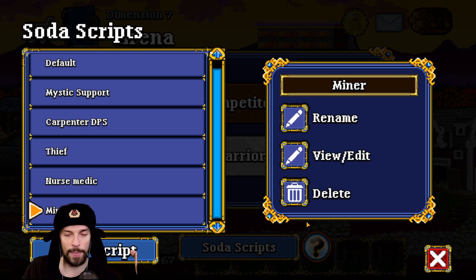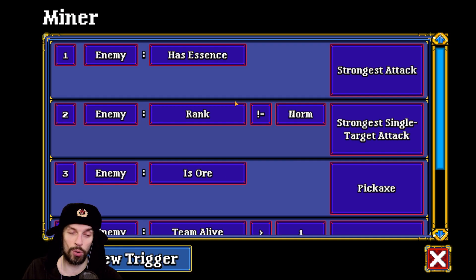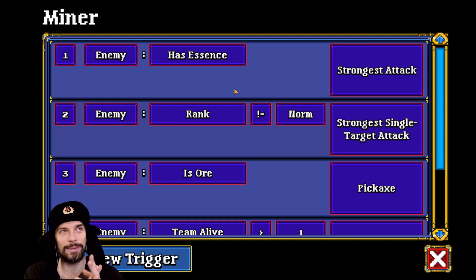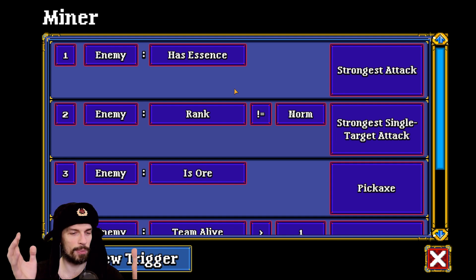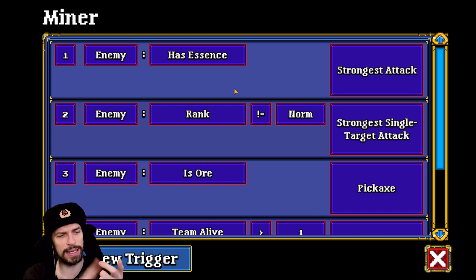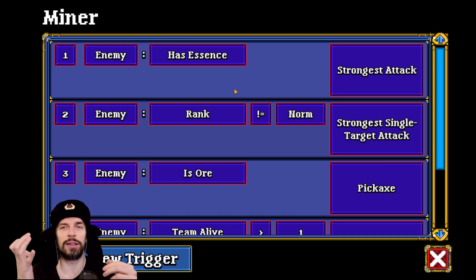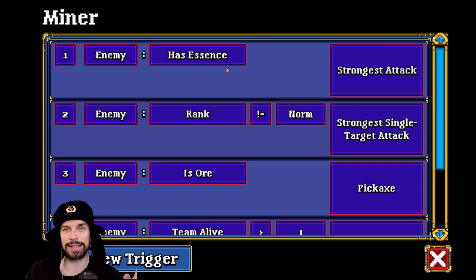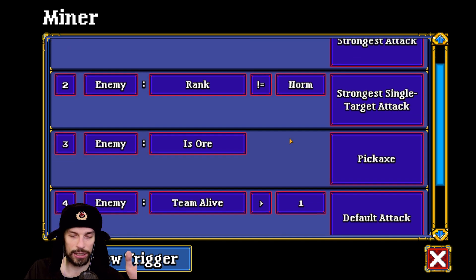Next is the Miner. For the Miner, it's really important to note that if you want a mining team, you want several miners — team composition would look like: Miner, Mystic, Nurse, Miner, Miner, Miner. The first condition: if enemy has essence, use strongest attack — this is important so they don't turn an essence enemy into ore. Next, when enemy isn't normal — mini bosses and higher — they do the strong single target attack.